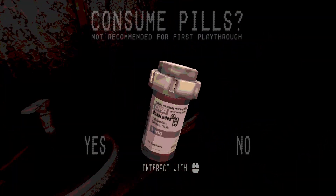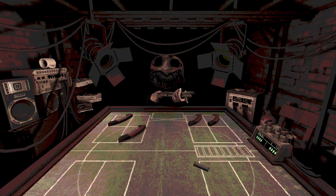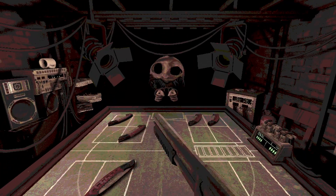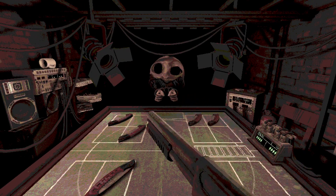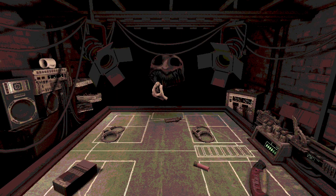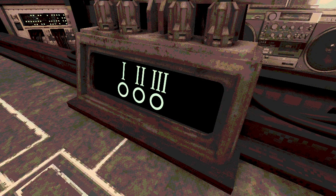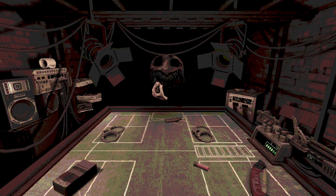In endless mode though, the dealer gains a new big advantage. You're a lot more likely to win every individual round, but the dealer is in it for the long game. He waits and waits until you make a mistake, or when bad luck finally catches up to you — and when it does, he'll strike. To win a round of endless mode, you need to finish at least three rounds. For the dealer to win, he just needs to win one. The house always wins.